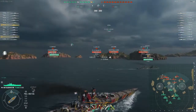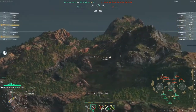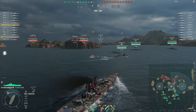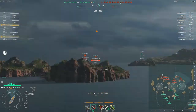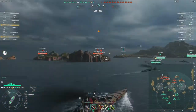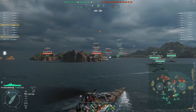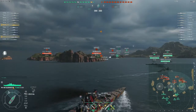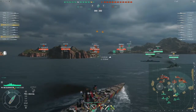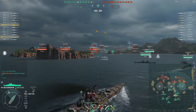We are pushing over towards Charlie. We can see the North Carolina, the Jean Bart, the Gascoigne. We know the Des Moines is on his way over there, and judging by the extra count of ships they've still got half the fleet going to A, so at the moment that's going to be our primary course. The Vladivostok is making his way, and now the Minotaur has just popped up around the corner on Charlie as well. The Minotaur is obviously a strong ship.